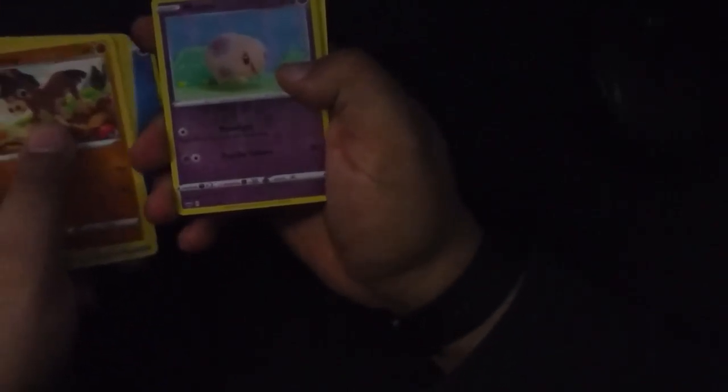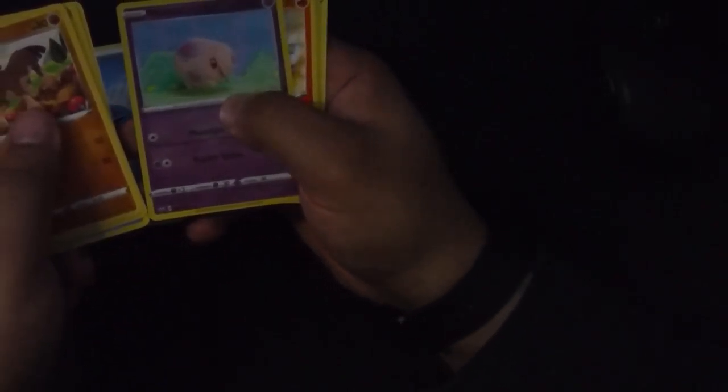I hope everyone's day is going well. If you enjoy this type of content where I just chillax, open cards and all this stuff, you can hit that like button, subscribe and all that other stuff. Mudbray, Maractus — we need more cactus Pokémon — Swablu, Ponyta, Mawile, Muuma again but Reverse Holo, Turtonator, Energy, and then just more filler.